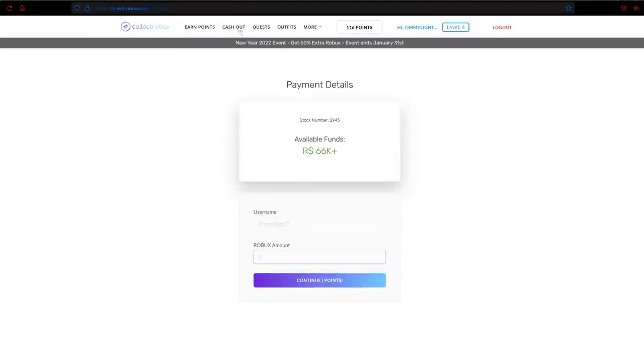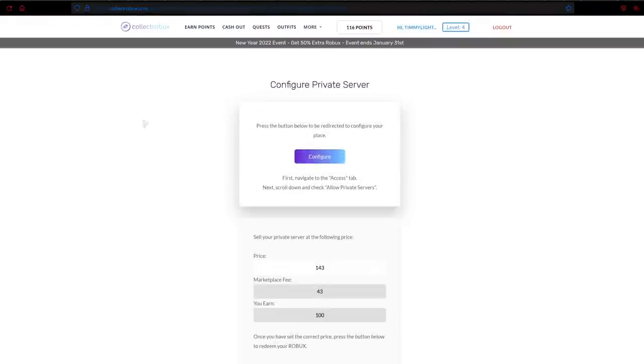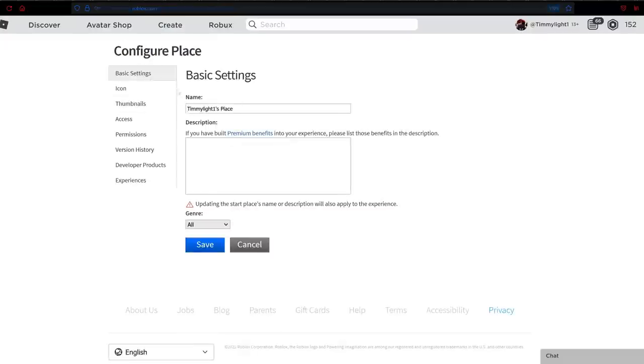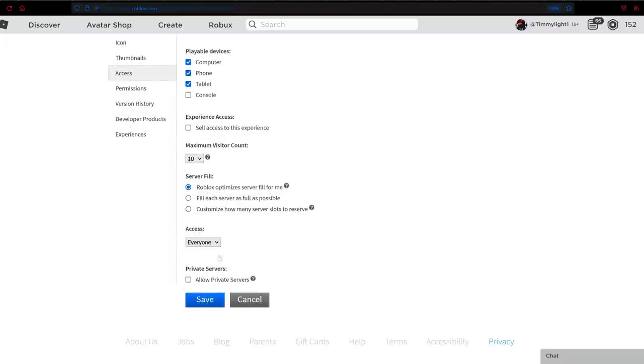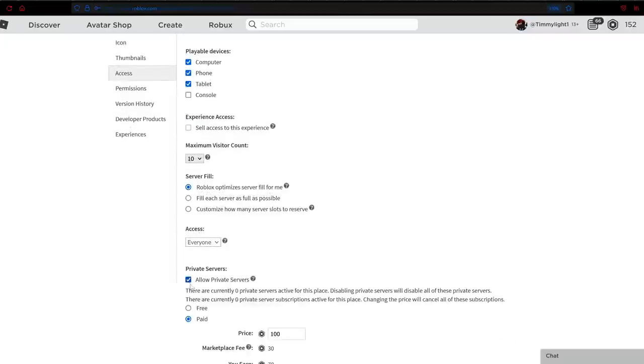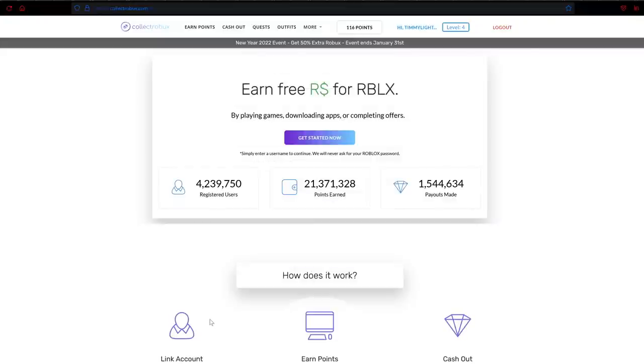To actually redeem it, click 'Cash Out' and it'll bring you to the cashout screen. It already has my username in, so I'll just do 100. Then go to your game — configure it, go down to the access tab, scroll down, and click 'Allow Private Servers.' As you can see, it tells me what I should sell my private server for. And just like that, you've earned some Robux from Collect Robux.